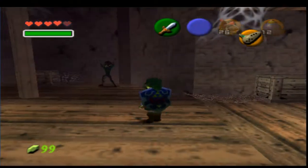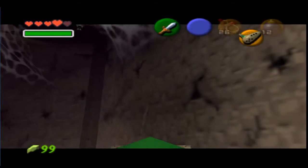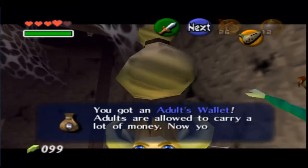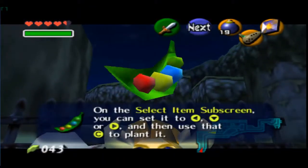You better find at least 10 gold skulltulas. If you can't find that many by this point, may God have mercy on your soul. See, this will get you the adult's wallet and 200 rupee capacity. So once you fill up at the soldier's pots, you can go back and this will get you your first five beans.